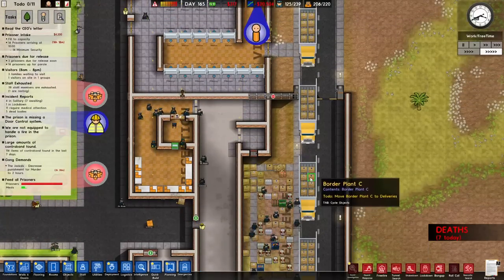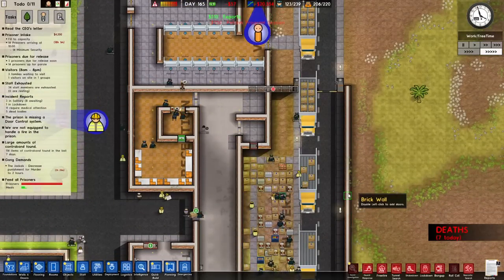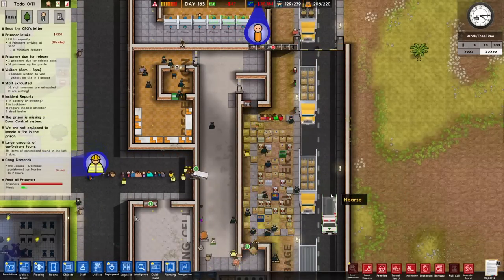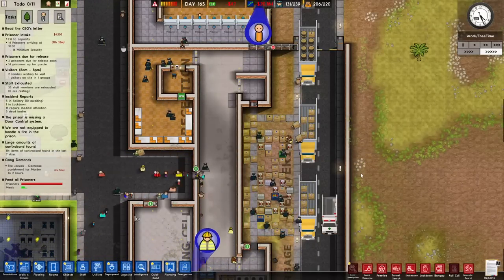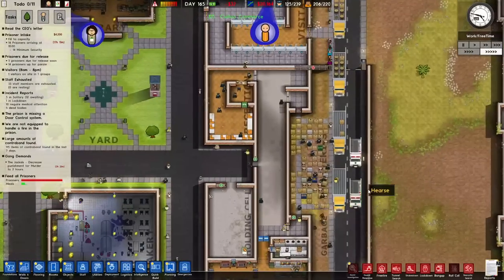I'm just letting the chaos ensue a little bit more until we've got these freaking capacitors built. Can I see the capacitors? There we go, it's on this truck here. Come on boys — it's on the next truck behind. Here we go, capacitors. And more capacitors in here. They are priority to be built so they should be done next. No power has a knock-on effect — they can't cook food for the prisoners, so they're going to go hungry, which is going to put them in even more of a bad mood.